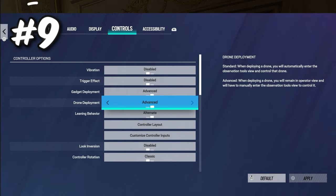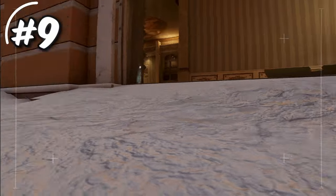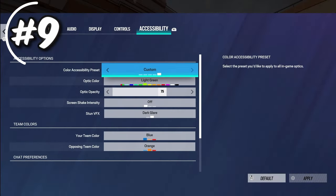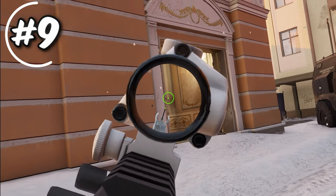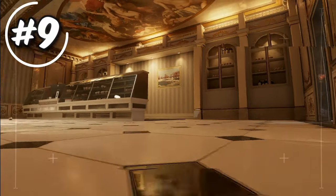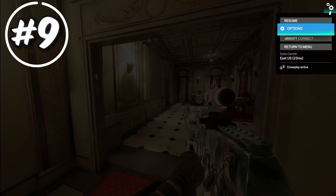The next setting is drone deployment in the controls tab. On standard (default), when you throw your drone you immediately get on it, meaning an enemy can run out and kill you while you're on it. On advanced, you can throw your drone and keep your gun up — if anyone runs out on you, you can easily kill them, and then press the button to get on your drone when ready. Always set drone deployment to advanced: it doesn't waste any time and you'll die a lot less.